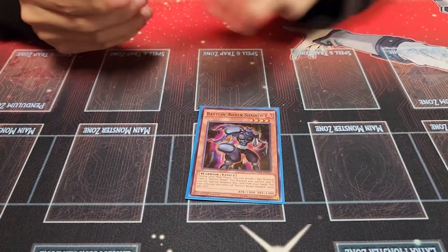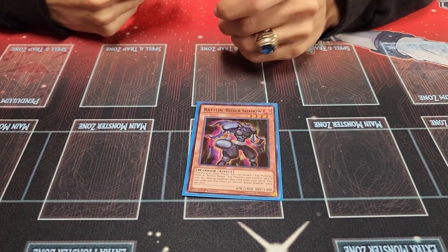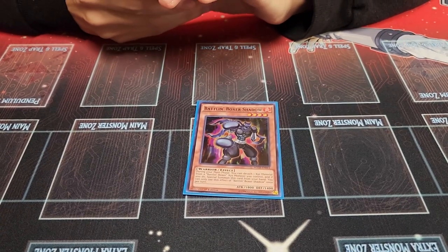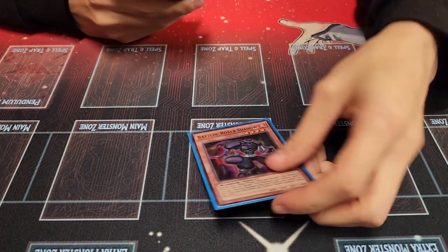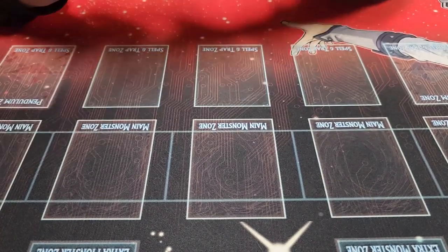Next, for another extender, I'm playing Battlin' Boxer Shadow. If you're familiar with Time Thief Winder's effect, where you detach material to Special Summon from hand — this is what it does. You detach material from a Battlin' Boxer you control to summon this from your hand. And you can detach Glassjaw and get the trigger. It's pretty beefy at 1800 attack too. That's it for the Boxer monsters.